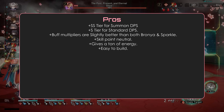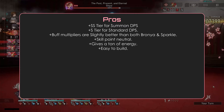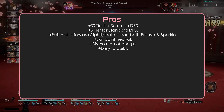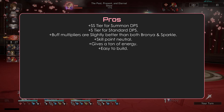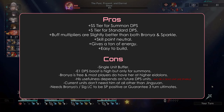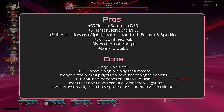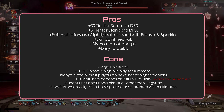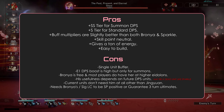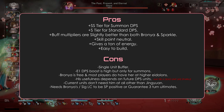Pros and Cons. Pros: S-tier, may change in future. New summon-type support. Raw support buff multipliers are better than both Bronya and Sparkle. Skill point neutral. Gives a ton of energy, making him more future-proof. Easy to build. Cons: E1 DPS boost is high but only for summons. Bronya is free and most players have her at higher Eidolons. His usefulness depends on future DPS units. Current units don't need him at all other than Jingyuan. Needs Bronya's or Signature LC to be SP positive or get 3-turn ultimates.